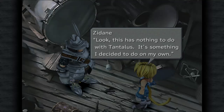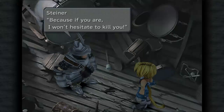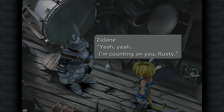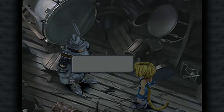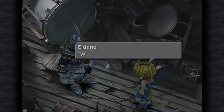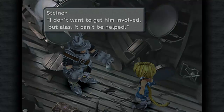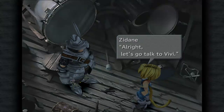This has nothing to do with Tantalus — it's something I've decided to do on my own. I just want to safeguard the princess. You had better not be lying, because if you are, I won't hesitate to kill you. I'm counting on you, Rusty. Make no mistake — I am only going with you to rescue the princess; I will deal with you personally when this is over. Whatever. It may be difficult with just the two of us — we should seek Master Vivi's help as well. Why are you calling him Master? You fool — that black mage has unimaginable powers. It can't be helped; we need Master Vivi's powers to rescue the princess. Alright, let's go talk to Vivi.